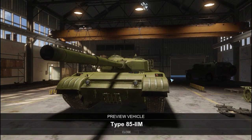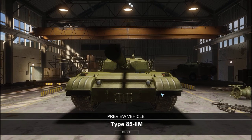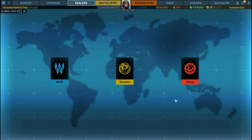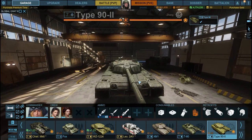Armor-wise it's okay, nothing special. The sides and rear are weak — shoot it in the lower plate and you will pretty much penetrate it every single time. The lower plate on this tank is there pretty much just to keep the driver from falling out. But this tank is not why we're here today.